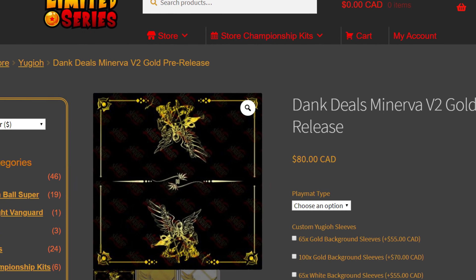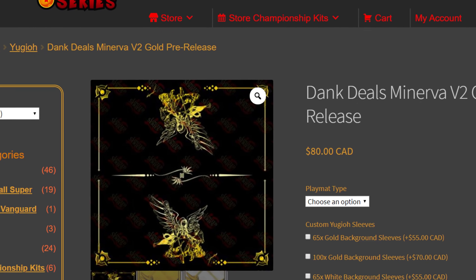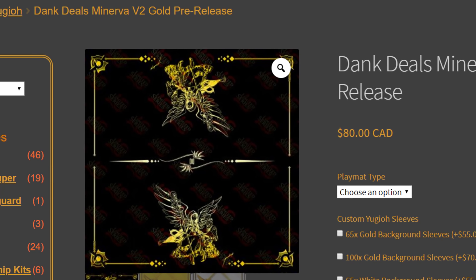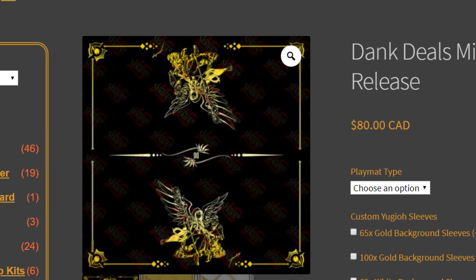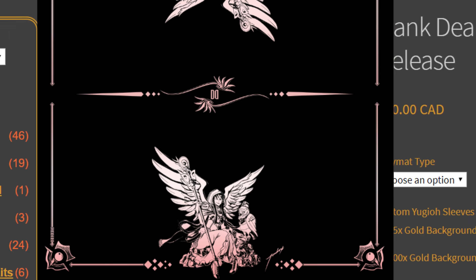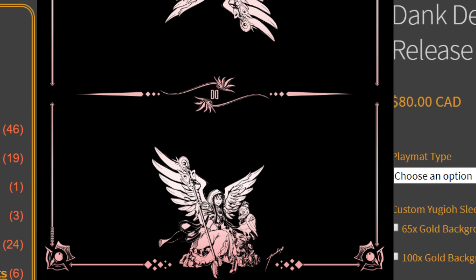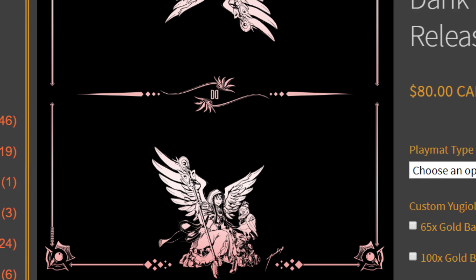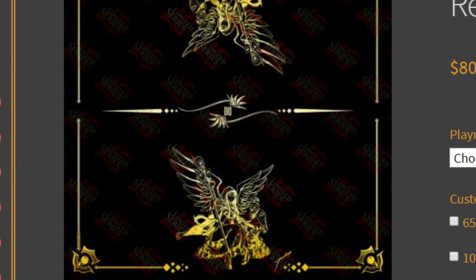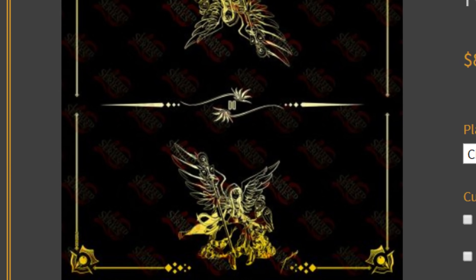I want to bring attention to Limited Series Custom and a mat released there by Dankdios. They commissioned me to make a new Minerva mat. They have a beautiful black and gold version, or if you're feeling a bit more thrifty, a limited edition rose gold version. This is artwork done by me — I haven't done art for other people in a very long time. Hector's a close friend of mine and I decided to bring the pen back out and did something for them. It's signed and printed on there. Check it out.